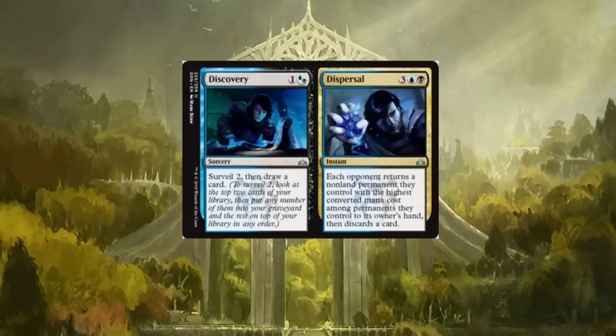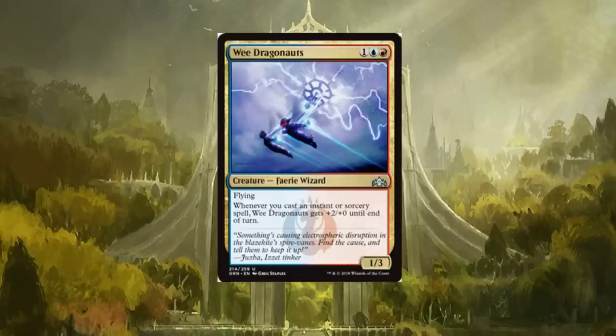Let's see — Discovery/Dispersal. On the left, Discovery: surveil two, then draw a card. Surveil is one of the new mechanics in this set — you look at the top two cards of your library, then put any number into your graveyard and the rest on top in any order, similar to scry. Dispersal on the right: each opponent returns a non-land permanent they control with the highest converted mana cost to its owner's hand and discards a card. It's not going to break any formats, but it'll probably see some play here and there.